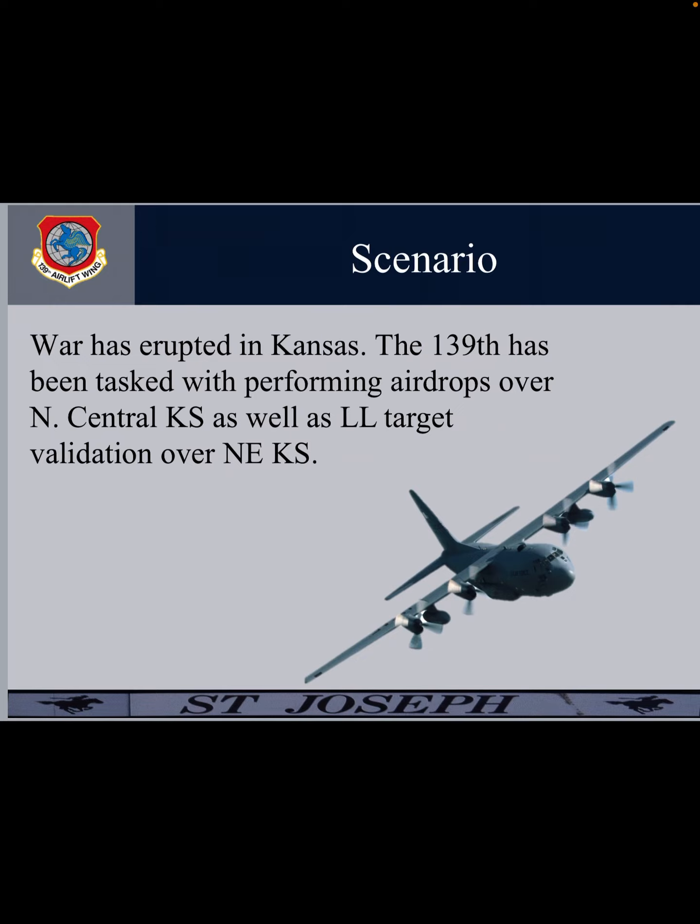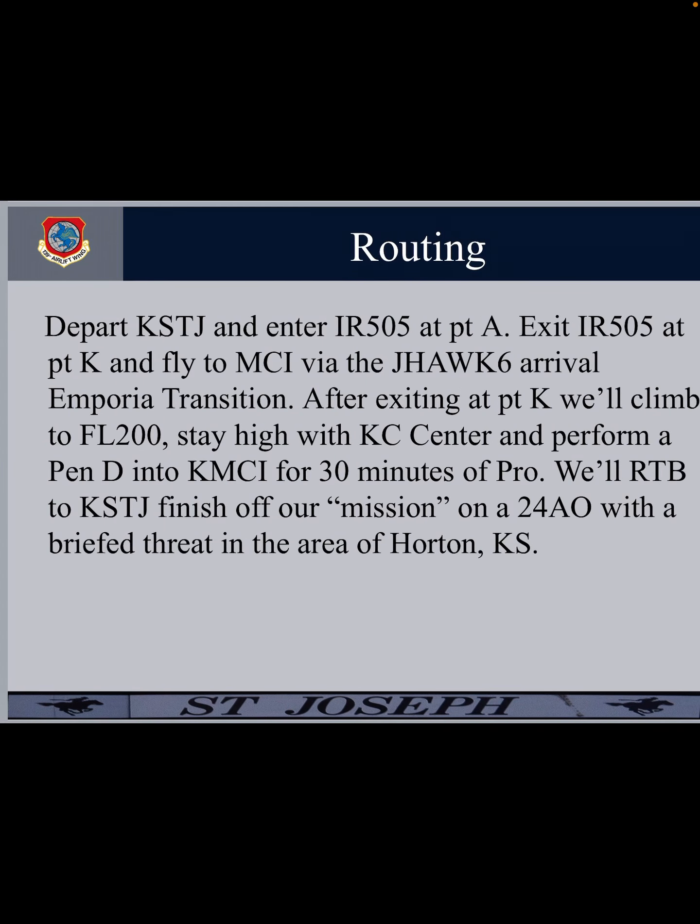This scenario was developed specifically for Colonel Klock, so we'll see if he's watching. War has erupted in Kansas and the 139th has been tasked with performing airdrops over north central Kansas as well as low-level target validation over northeastern Kansas. For our routing today, we're going to depart out of St. Joe and enter IR 505 at Point Alpha, then exit 505 at Kilo and fly to MCI via the Jayhawk 6 Emporia transition. After exiting Kilo we'll climb up to 200, stay high with KC Center, and perform a Pendi into MCI for 30 minutes of pro — because even in the middle of war we've got to get our beans. Then RTB back to St. Joe and finish the mission with a 24AO, with a briefed threat out by Horton.